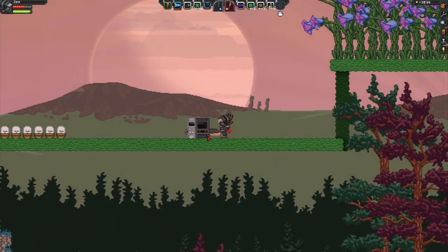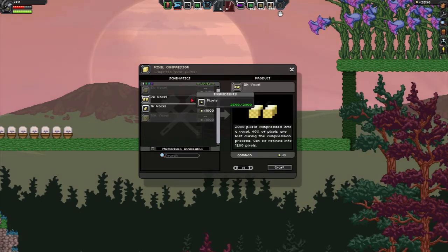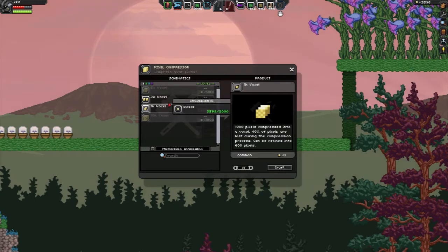And you just place it down, and you open it up, and it will take how many pixels you have up here. There is a 40% drop on every single voxel, so you'll actually be getting 60% of the pixels you have, but 40% is lost during the compression.